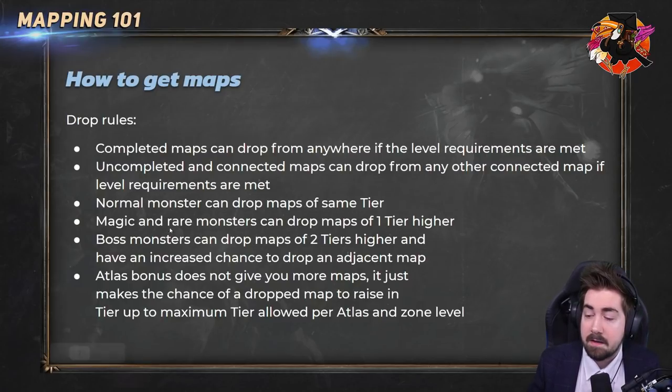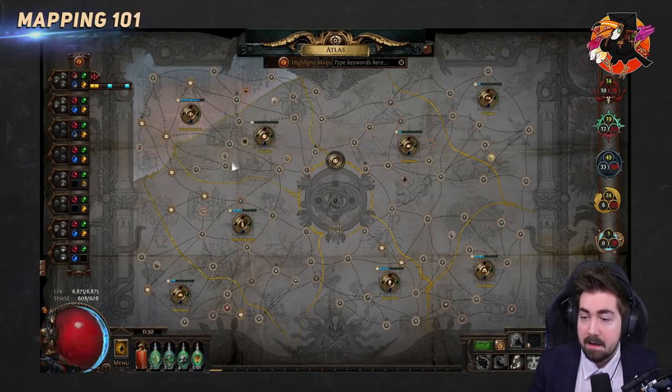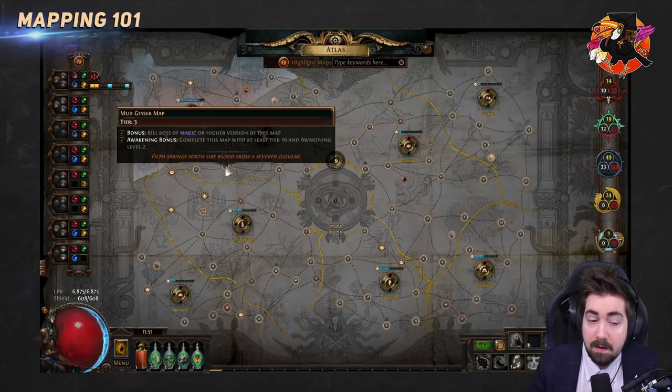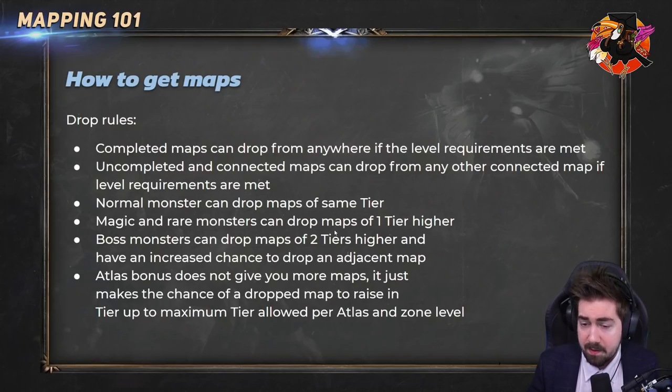As an incentive to kill the boss, bosses can drop maps of two tiers higher. So if I'm clearing a Mud Geyser at tier 3, and I have Shrine unlocked, killing the boss can drop a tier 5 map. You still need to have the tier 5 unlocked via a connection. So bosses can drop plus two tiers, and they also have an increased chance to drop nearby maps.